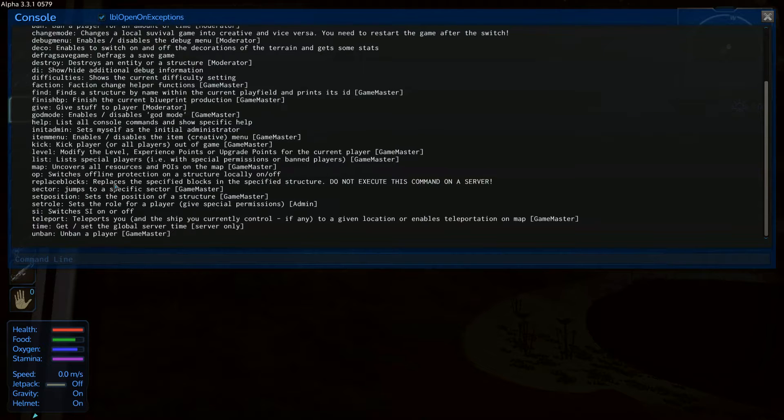'Replace blocks', 'replace a specified sector', 'jump to a specific sector', 'set position', 'set role'. 'Give special permission' — ooh. It says 'do not execute this command' on one of them — I'll know that for sure. 'Time' — get/set global time server.